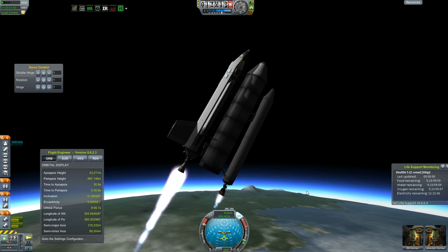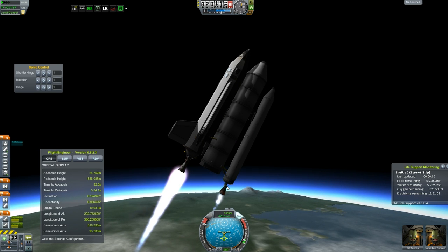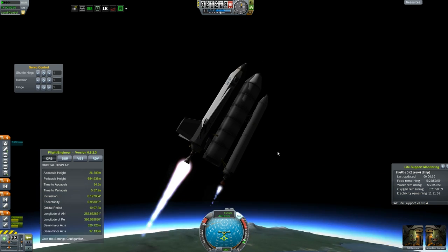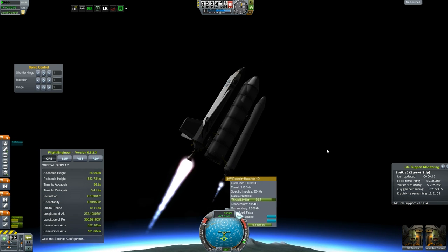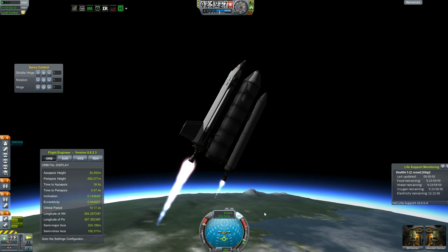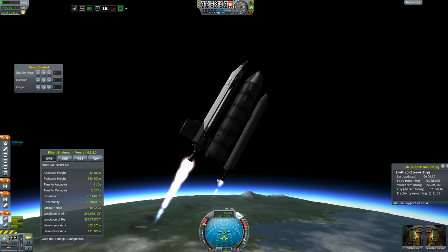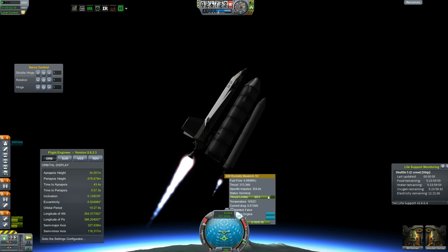I'm adjusting both sets of these now. It's going to be very interesting, this flight. I've had to do this flight a few times to kind of master this. I'm trying to keep this pitch in the center here, and watching also our apoapsis height all at the same time. I know there's easier ways to get a shuttle into space, but I really wanted to do this the NASA way — with a fuel tank on the outside and boosters and stuff like that.